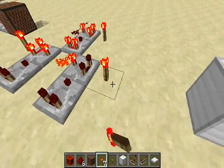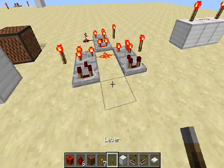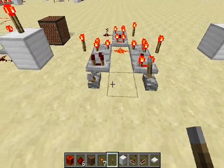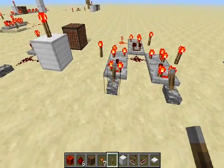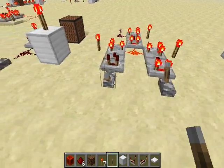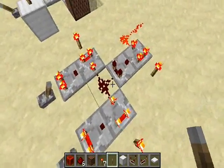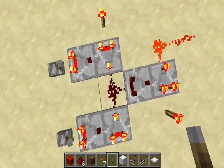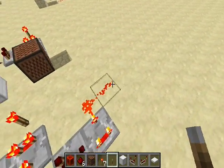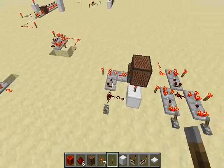We need our torches at the end here to provide the signal, and we'll put our levers just here directly. When both inputs are on, the output comes on. And it is truly instant. You just have to believe me or test it out yourself, because these inverters are instant, the OR gate here is instant — which is just basically a wire — and the inverter here is instant. So we have an AND gate, and we can make any logical gate we want out of this inverter.